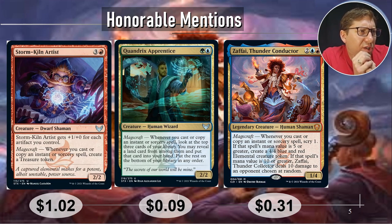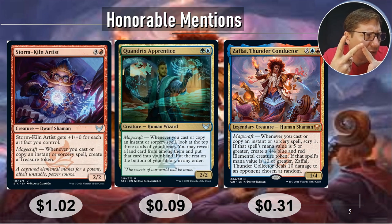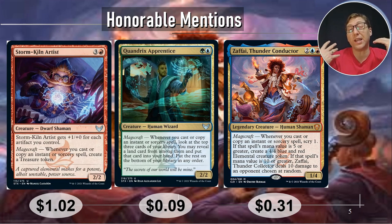Zephyr, Thunderous Conductor for two red and blue — very Izzet — a 1/4. Magecraft: whenever you cast or copy an instant or sorcery spell, scry one. If that spell's mana value is five or greater, create a 4/4 blue and red elemental creature token. If that spell's mana value is ten or greater, he deals ten damage to an opponent chosen at random. The random part is kind of the downside, but ten damage for casting a spell with a mana value of ten is very, very high. Instants or sorceries with a cost of ten — like Apex of Power — are out there, but you kind of have to build the deck around that whole idea.